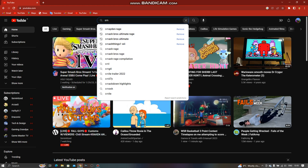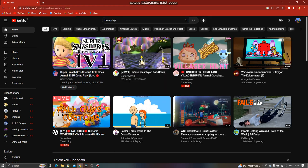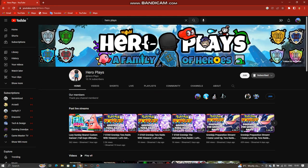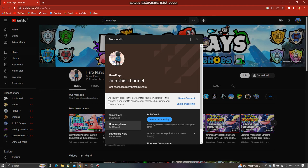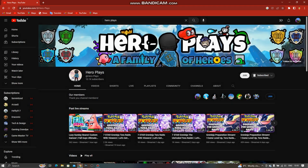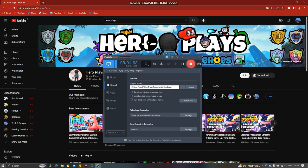Alright guys, the first step: you need to go to search Hero Plays, go to your click join button, and click allow gifts. I already did that, so make sure you allow gifts for everyone.